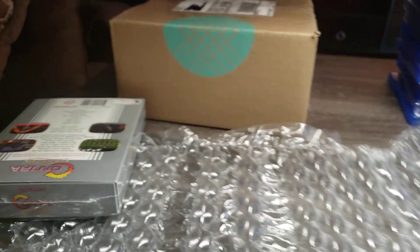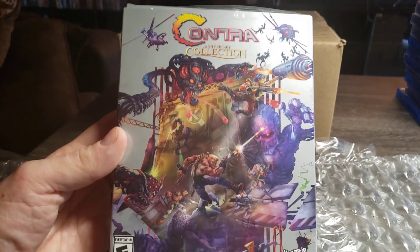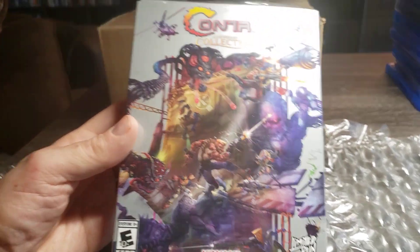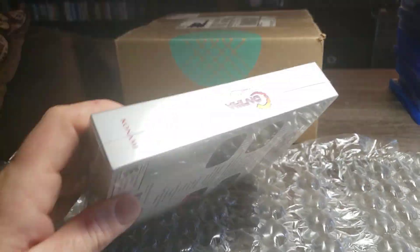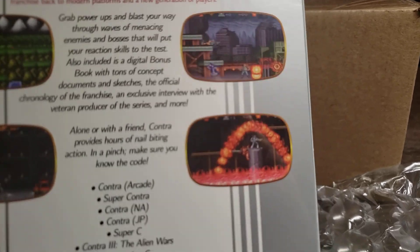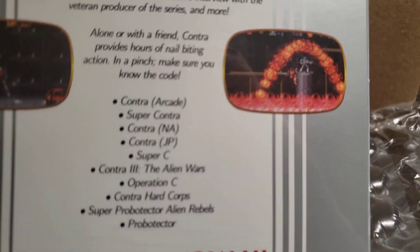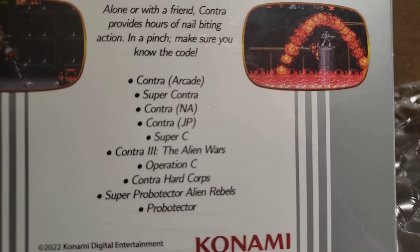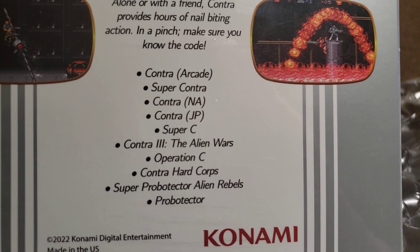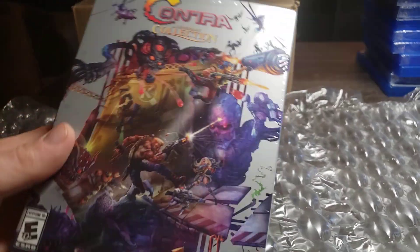One of the biggest features of this bundle is Contra: The Classic Edition. I've been waiting for this for a very long time, almost a year. The last time I played this game was back in high school, about my sophomore year — it was 1987. Here are the games that come with it; you can pause and read. I'm going to keep these games sealed, as that's just how I have them.